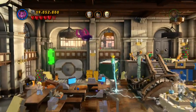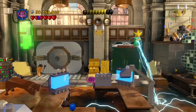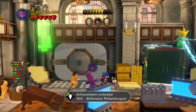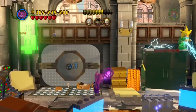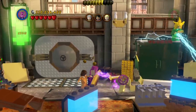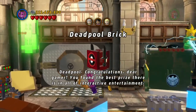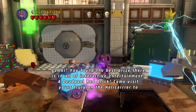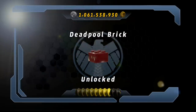You're going to want to fly up over here to where these gold bricks are, and then go ahead and use your heatwave beam. And there it is right there — a Deadpool Red Brick! And that's how you unlock that Deadpool Brick.